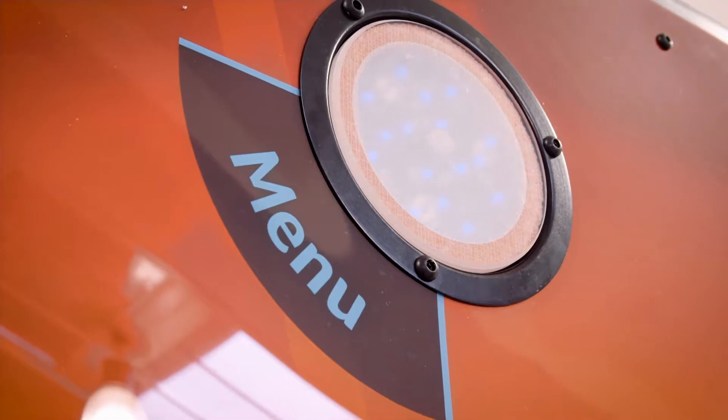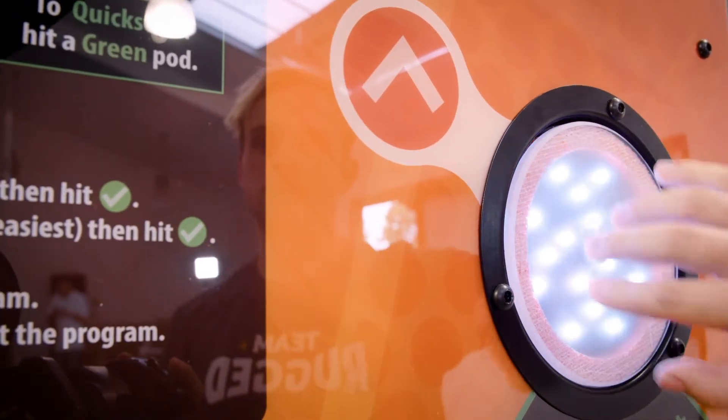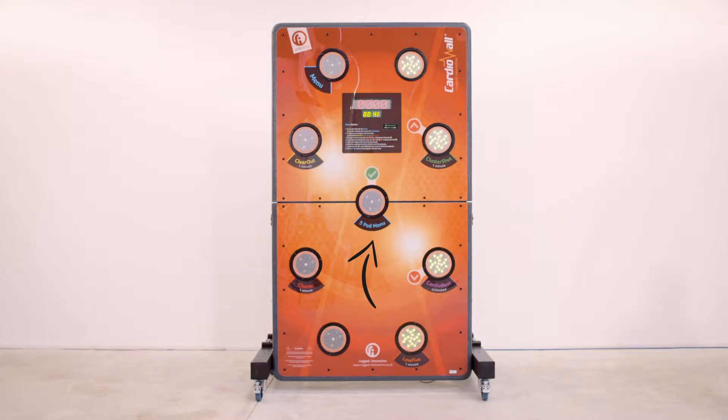The Cardio Wall has two menu options. Menu: choose playing time, level, and range of playable pods. Five pod menu: provides quick start programs to play the middle five pods only for specific programs. Ideal for users in wheelchairs or those with restricted movement.